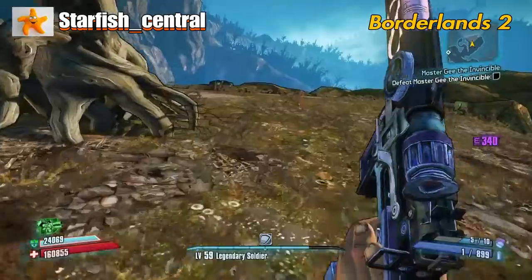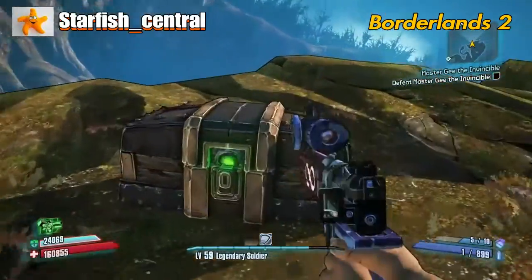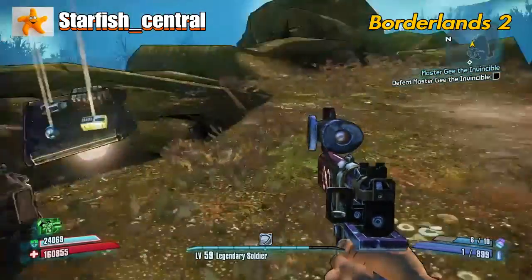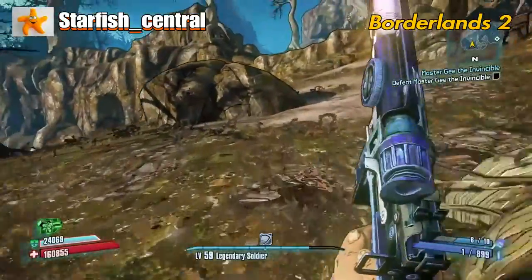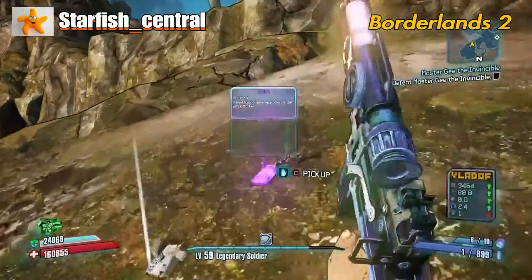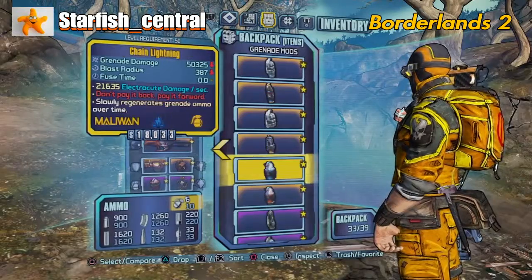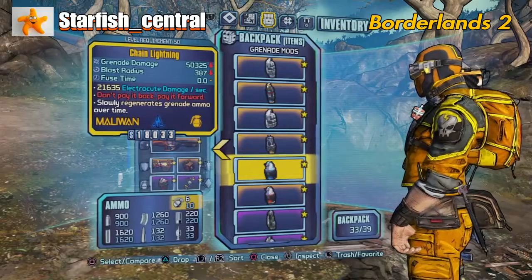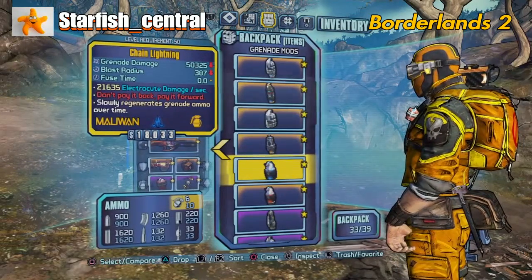I'm still at five ammo. I didn't know if that was going to be a mimic, that's why I stood back. There we go, and we've gone up to six. It doesn't matter what level these grenade-generating mods are — they can be level one. As long as you've got one of these in your inventory, just use your grenades, then equip it and get a load of free grenades.